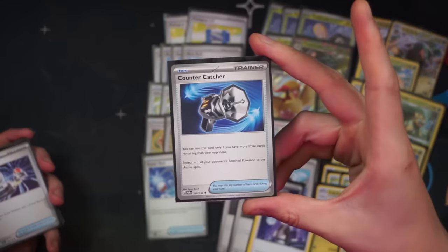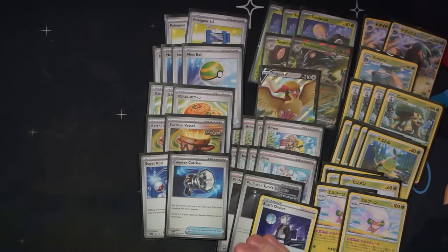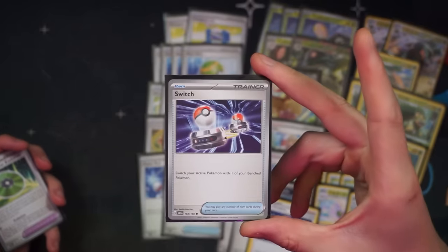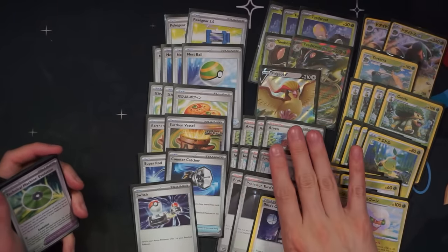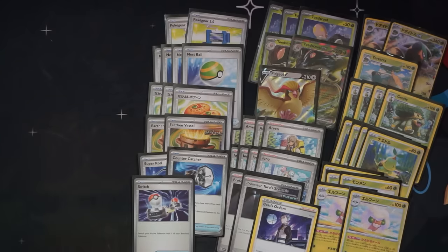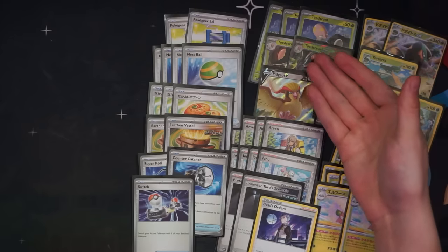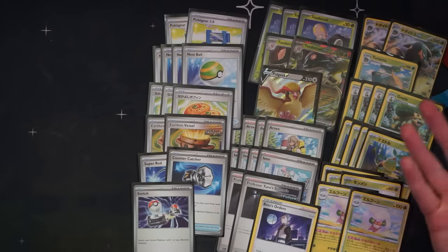I also include a Counter Catcher — we're not a super aggressive deck and we'll definitely be falling behind at multiple points, so we'll be able to make use of Counter Catcher, which combos with Arvin to essentially turn Arvin into a gust effect. I don't play Prime Catcher as my ACE SPEC, otherwise that could do that as well. One Switch — same idea: I'd like to be able to turn Arvin into all these other utility options. A couple Pokémon have heavier retreat costs in the Toad Scroll, but the Turos can also move them if our opponent tries to trap the Toad Scroll in the active. Two TM Evolution — that's our main way of finding Pokémon.